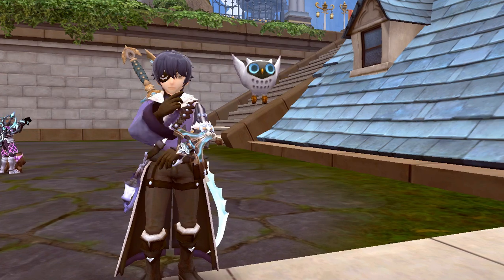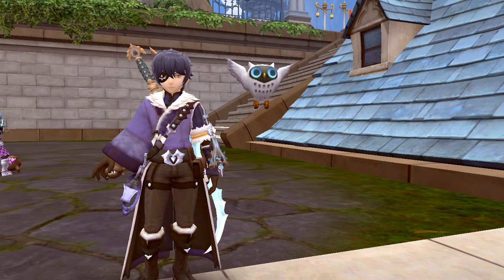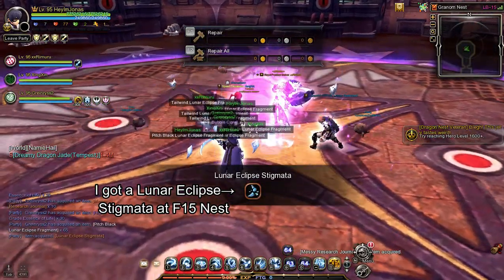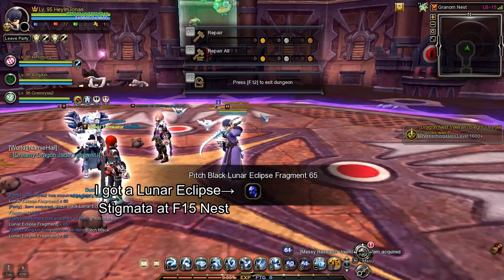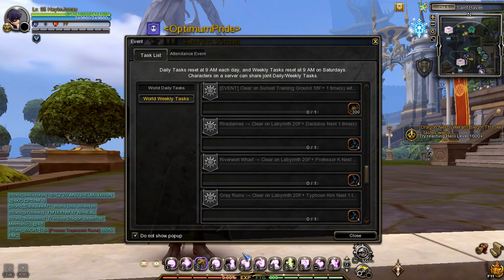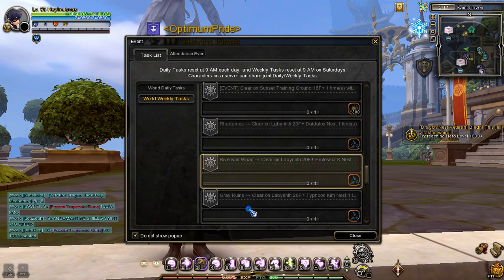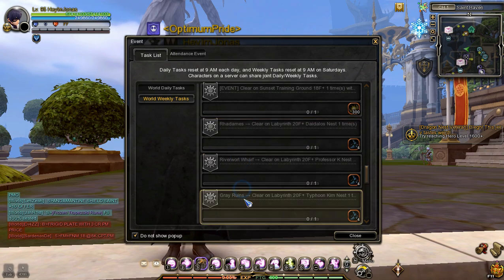Now that you know how and where to farm Lunar Eclipse Fragments, we will focus on how to get or farm Lunar Eclipse Stigmata. Just like Lunar Eclipse Fragments, you can also get Lunar Eclipse Stigmata from clearing nest stages at Labyrinth 11 difficulty or above. While it is possible to get Lunar Eclipse Stigmata at lower Labyrinth difficulty at a low probability, at Labyrinth 20 or above the chance is 50% and higher. You can also get Lunar Eclipse Stigmata by doing the 3 World Weekly tasks: clear a specific nest at Labyrinth 20 to get 4 Lunar Eclipse Stigmata.